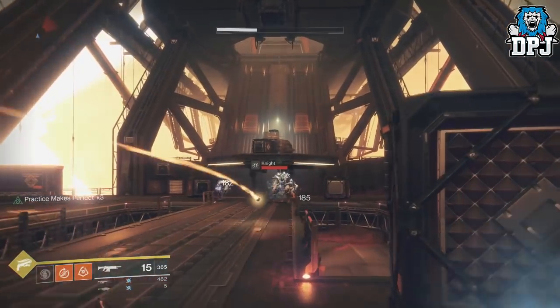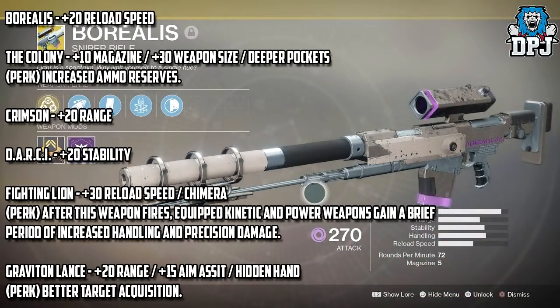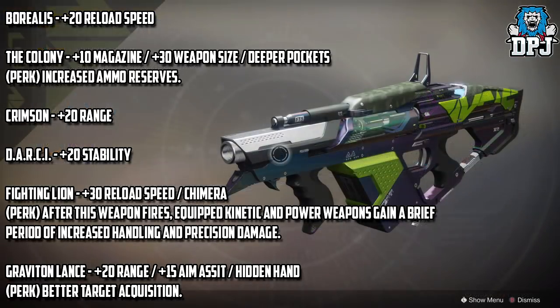Let's get into it guys. Starting with the Borealis, this gets a plus 20 reload speed stat increase. The Colony gets plus 10 magazine, plus 30 weapon size — which I believe means magazine size — and the Deeper Pockets perk, which grants increased ammo reserves.